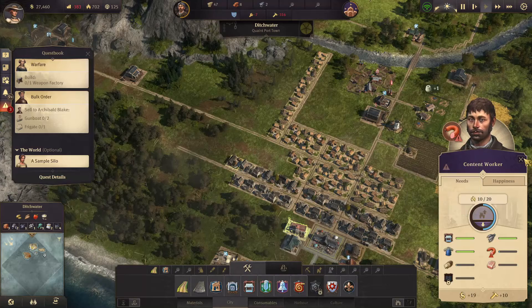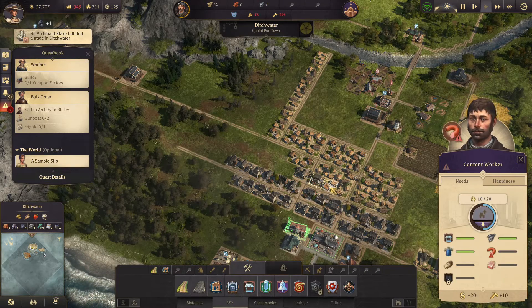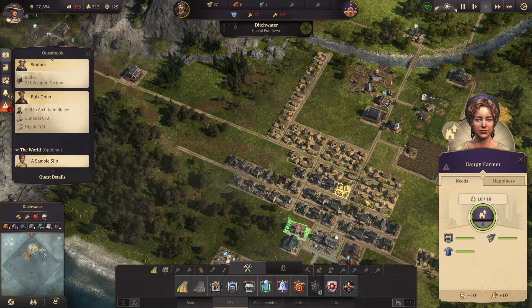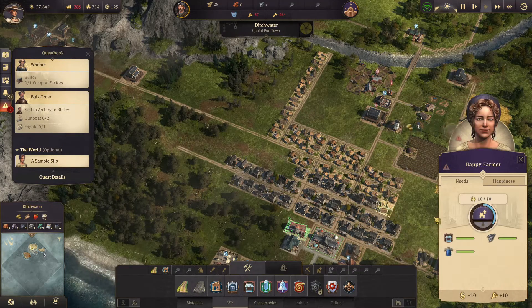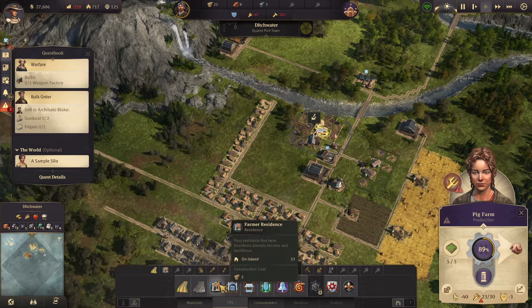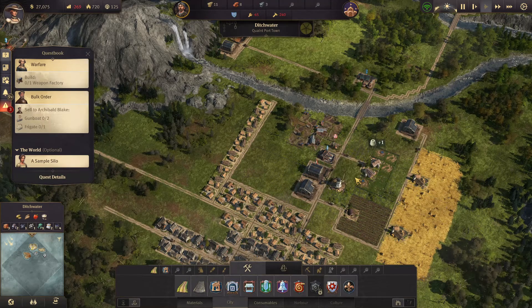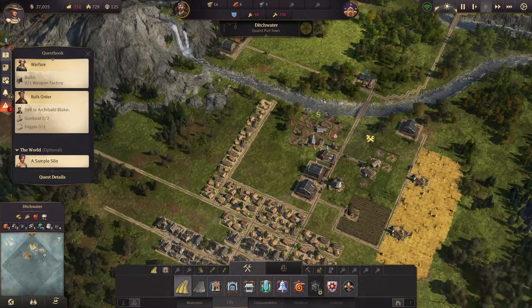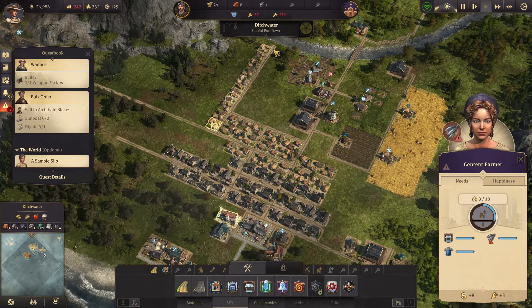Now it can upgrade. This one, this one — we'll get some more people. I think this one needs to upgrade. Why do you not have a warehouse? This is just stupid — it's right there! Because it has no road. There. Now how did that take away — because I guess they're moving over here now and have to fill up here.